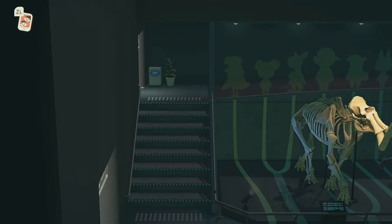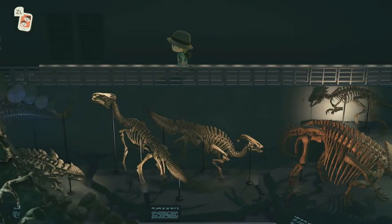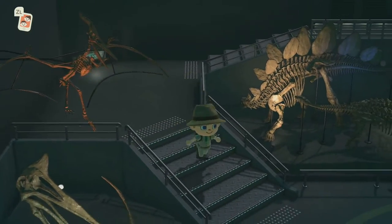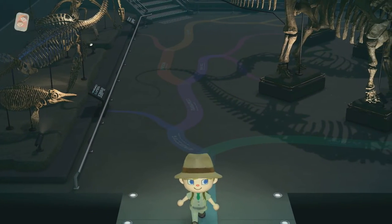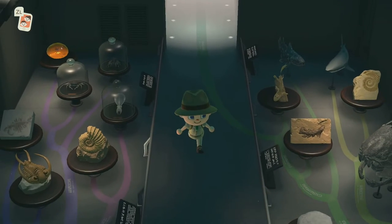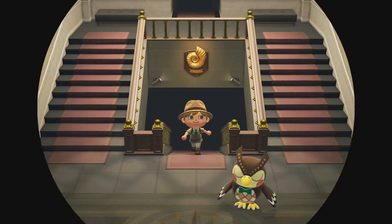Seeing as we're here, I'm going to go the back way round so you can see all the rest of the lovely fossils I've managed to collect for the museum. We've got the T-Rex there and the Triceratops. Just got to make our way back now to Blathers and see what he gives us in return for completing the International Museum stamp day tour.